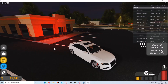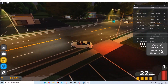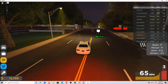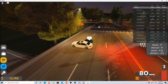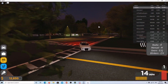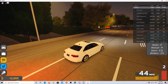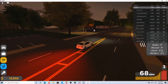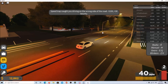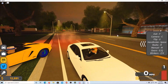Hey guys, welcome back to my video. Today I'm going to be showing you every working code that currently works for wave 4, and I'm just going to be testing around with this game. So far I'm seeing how the handling on this car — I don't know if it's all the cars, but this car in particular — is not the best. I think it's automatic, and the brakes just cut out the noise.